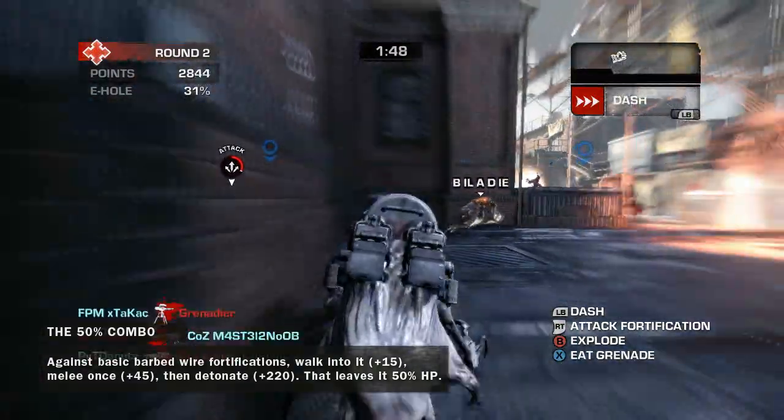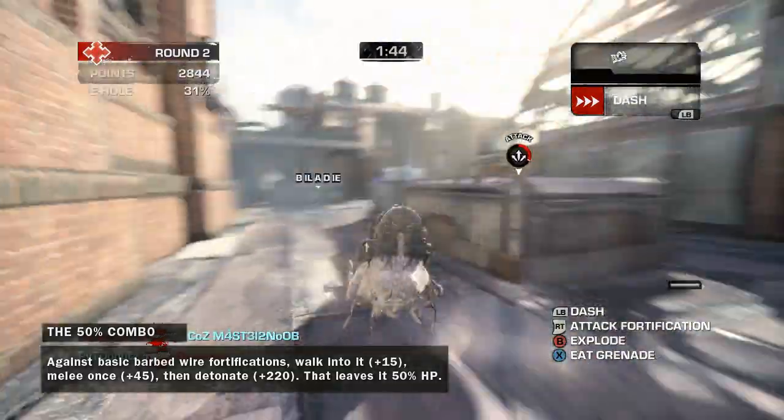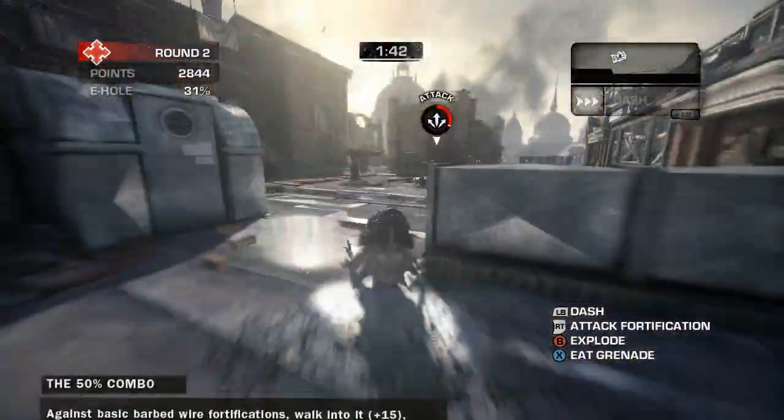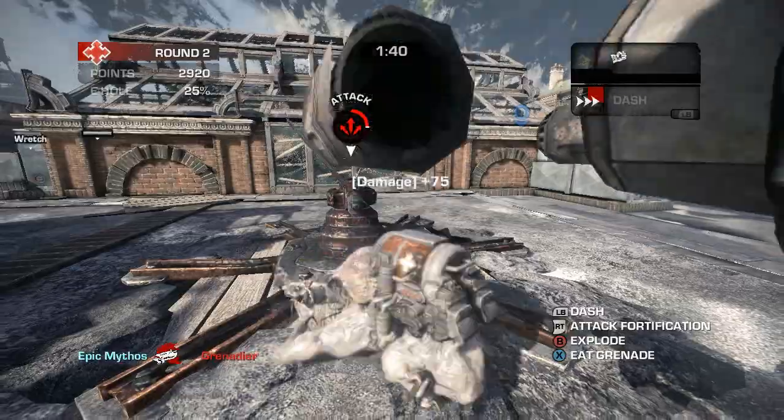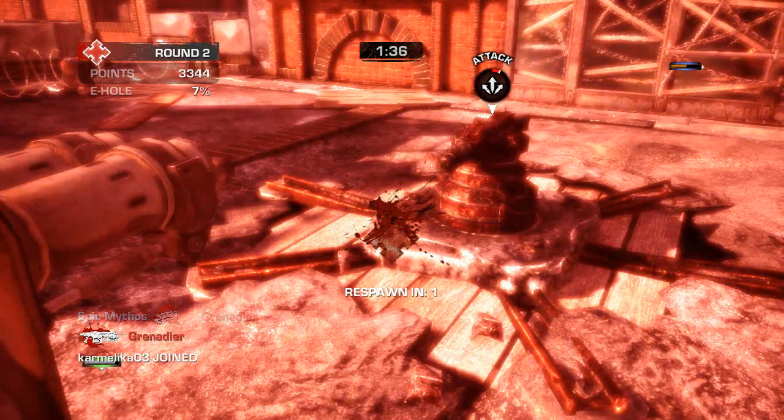A key example of this is the emergence hole in the first stage of Skyline, where there's a Troika turret positioned right behind the emergence hole. If you detonate on the other side, you'll just get 220 points for the detonation. But if you place yourself between the hole and the Troika, you'll get an extra 185 points on the Troika damage.